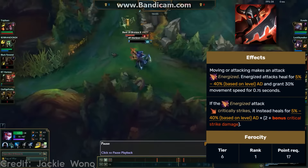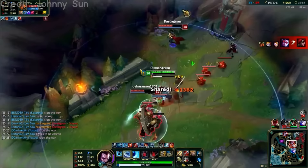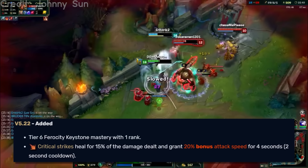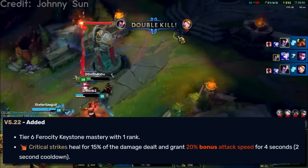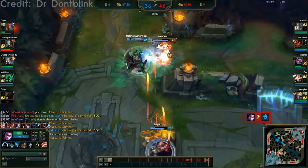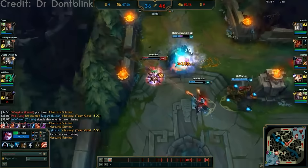First one I want to talk about is Warlord's Bloodlust. Bloodlust went through a number of variants before it was finalized and then taken out. Following Runes Reforged, it has since been renamed Fleet Footwork, where every so often you would heal a small amount of health gaining bonus movement speed on your next auto attack. The first version was the original, when it first got introduced in Season 6. Critical strikes would heal you for 15% of the damage dealt and grant 20% bonus attack speed for 4 seconds — basically 15% lifesteal on crit strikes. It was intended to realize its value towards the mid game as marksmen accumulated more crit chance with each item.